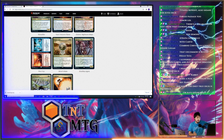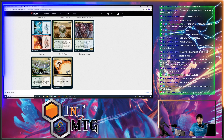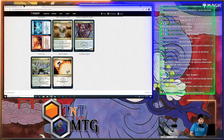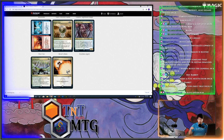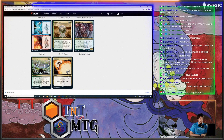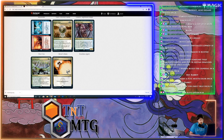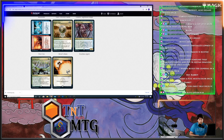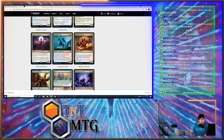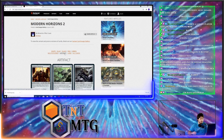Vindicate is a really good card — I remember wishing this would come into Modern. It just destroys a permanent for three mana: one of the most effective answers for anything the game's seen for three mana, whether that's a land, planeswalker, enchantment, whatever. Right next to it, Sterling Grove: other enchantments have Shroud, so you can't target your enchantments. Pay one and sacrifice it to search your library for an enchantment card and put it on top of the deck — really keeping all your enchantments protected.